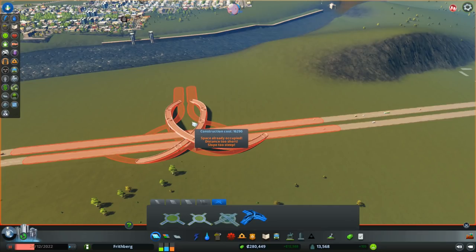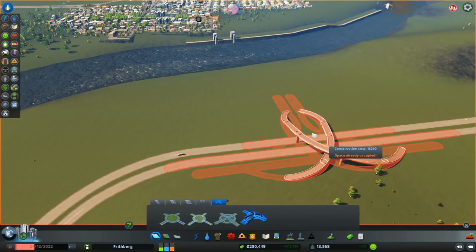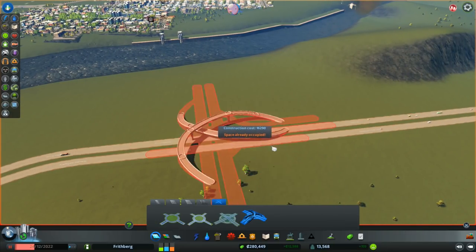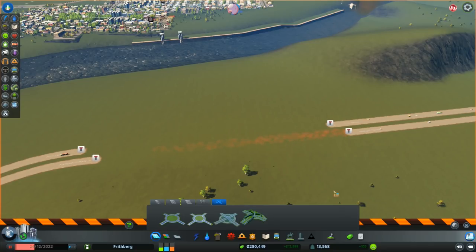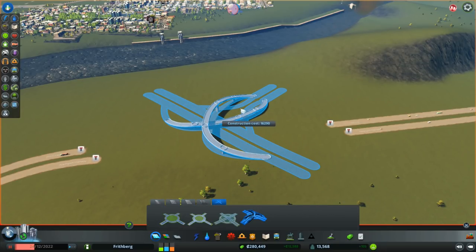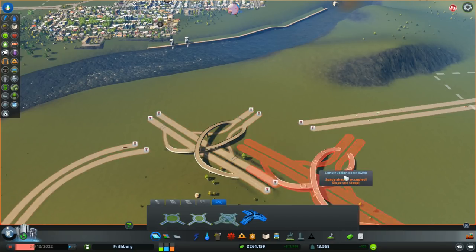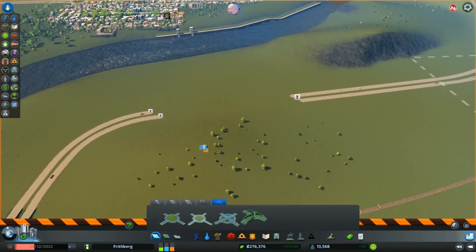I'll put the three-way intersection down so traffic can get off that main road onto this one. The slope is too steep so I can't just plonk it right down — I need to get rid of this road first. There's a way to rotate these and I don't remember what it is. I've got to remove the entire thing little piece by little piece.